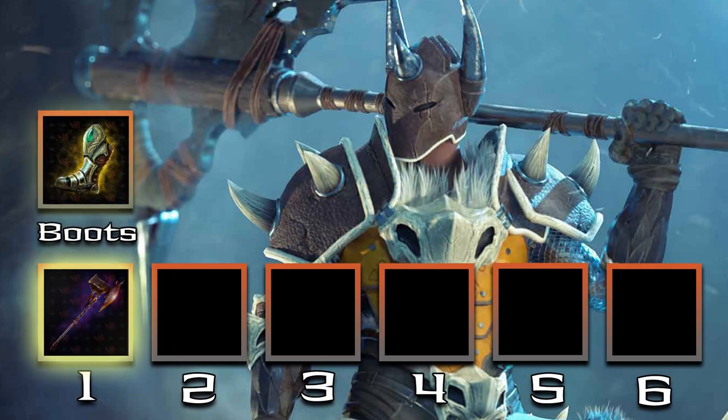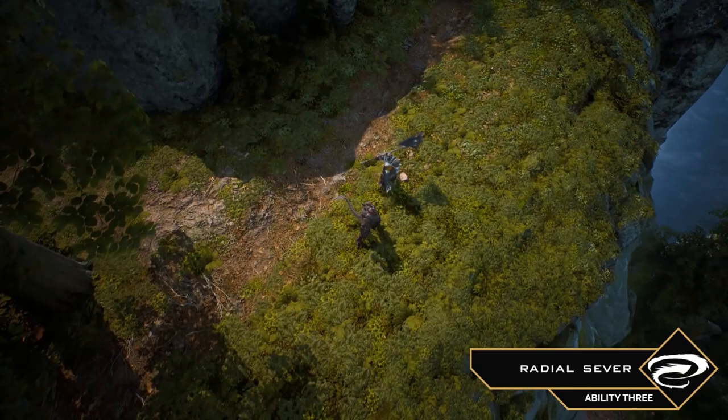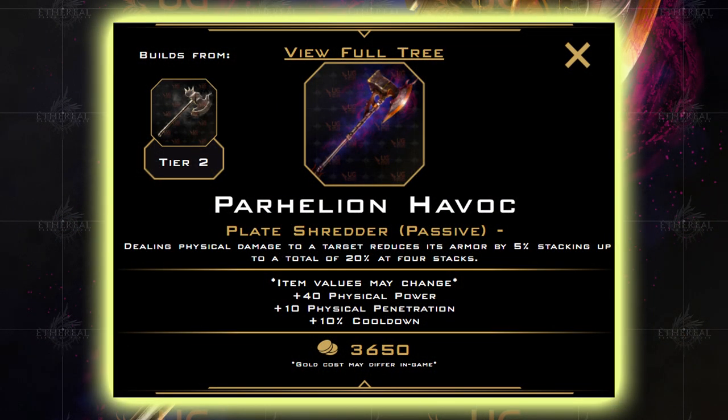Our first item is Parhelion's Havoc — no idea if I'm saying that right. It's an axe that gives us 40 physical power, 10 physical pen, and 10% cooldown reduction. I want this early to give us a boost to our wave clear and some bully potential. While this is our first item, it's kind of what the entire build is centered around. Talos has some big physical damage AOE attacks, and the Plate Shredder passive on this item will let us debuff a ton of targets at once.